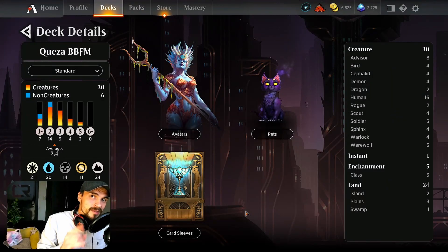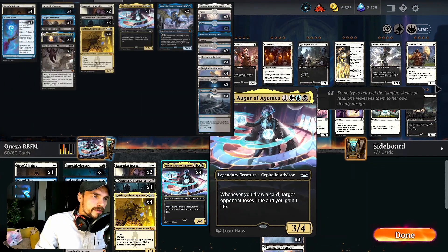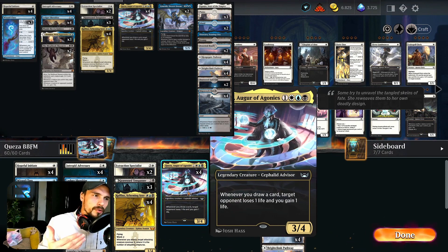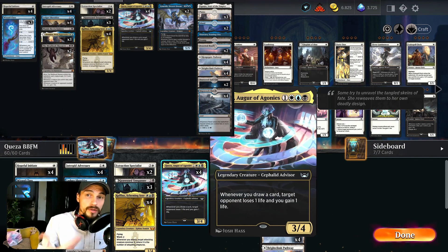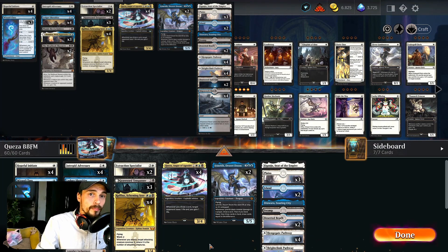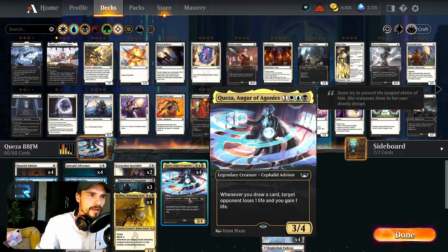Do you smell it? Smells like my fresh brew build around Queza, the Augur of Agonis — an amazing creature that I barely saw somebody using outside of Brawl or Commander. I see how this could be a really cool commander, it has three colors and a really cool ability, but I wanted to make something in standard. This build is centered around Queza's ability to drain our opponent and gain life.